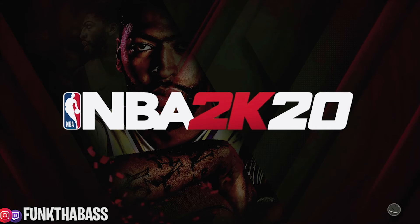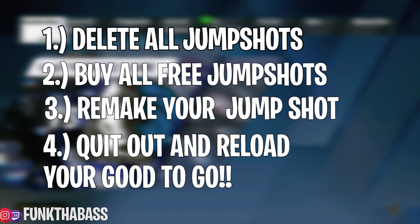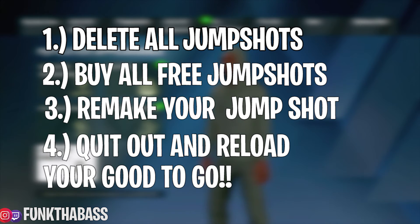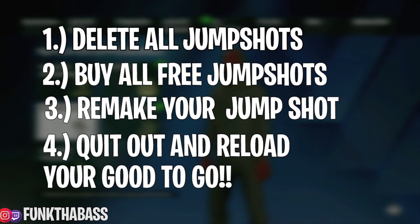So here's how we do it. Step one: go to your jump shot creator and remove all jump shots that you have made — every single last one. Even if you have to take a picture to remember what the jump shot is, do so, because you cannot keep those jump shots in there. Step two: go to the store, the animation store, and purchase all jump shots. I'll say it again — they're free, they cost zero VC. Purchase all jump shots. From there, remake your jump shot, whichever ones you use, make them again. After you make them, equip it in your animation and it should still be there because you own all jump shots.